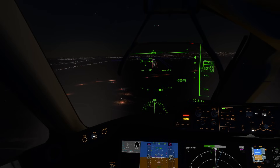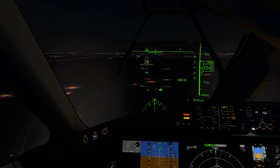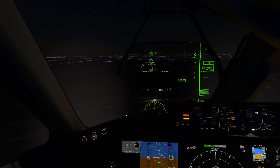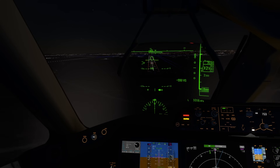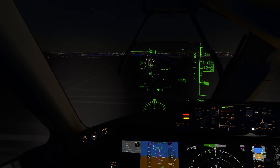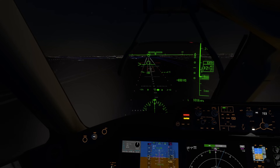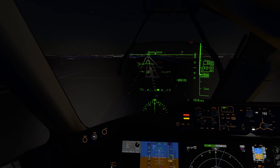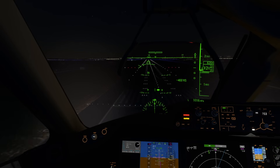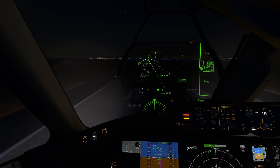Unfortunately, the systems are a bit of this plane's Achilles heel. You must own the premium deluxe pack to buy this plane, since it relies on the systems of Asobo's Dreamliner modified to match the aircraft's characteristics. Some functions found in the default Dreamliner do not work for me. Another downside is that we don't have a tablet — an EFB, the electronic flight bag, is indispensable in an airliner in Microsoft Flight Simulator today.